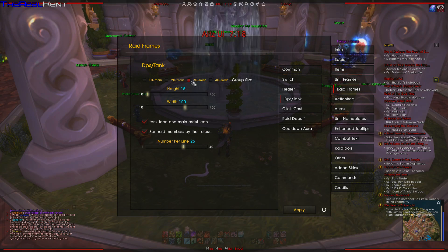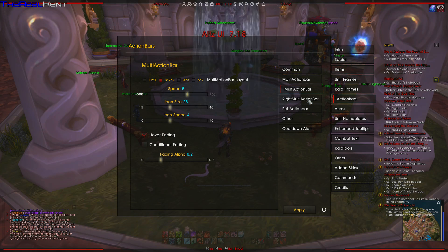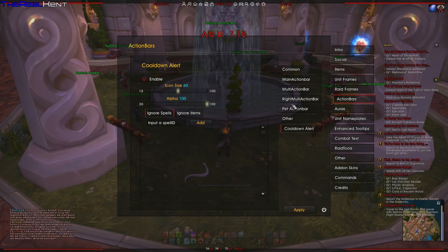DPS tank. Action bars — main anchor, multiple action bars. So you can almost customize everything, every aspect of this.